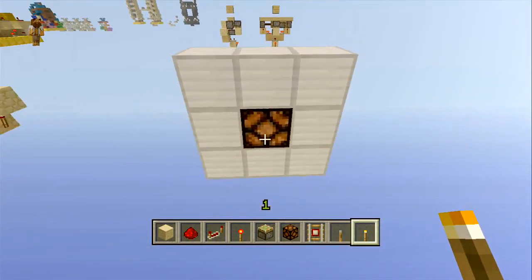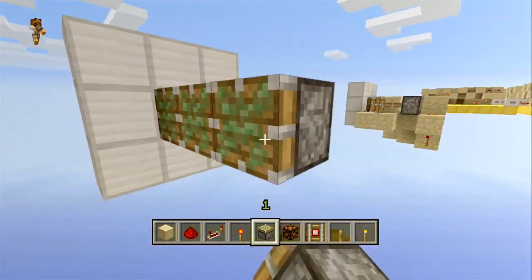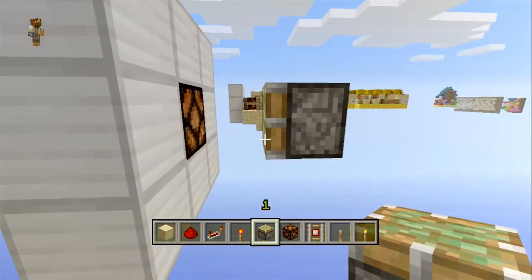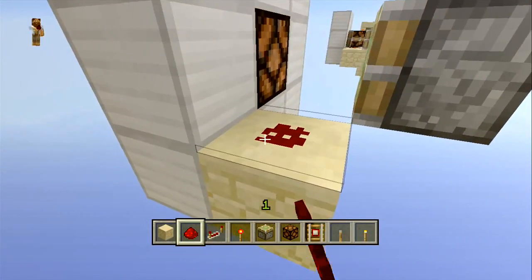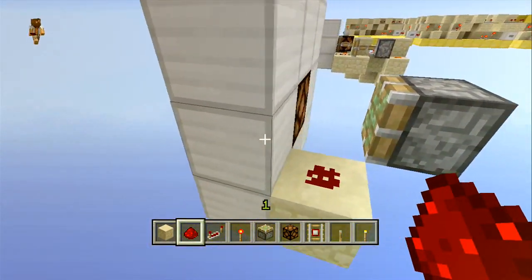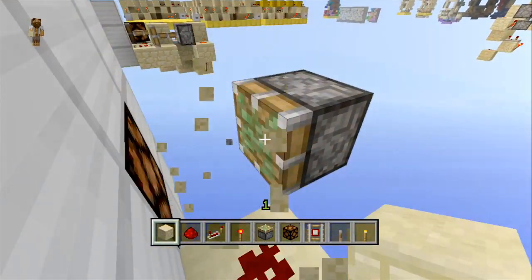You're just going to start off with your wall with a lamp in the middle. Come on the back, come back three and chuck in a sticky piston. Now we're going to need a blob of redstone here to both power this block, power the lamp when it's in the wall and to power it when it's in this stage here.